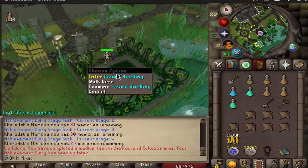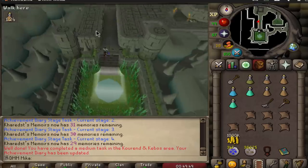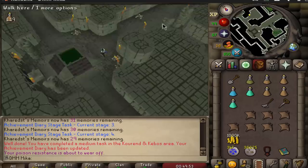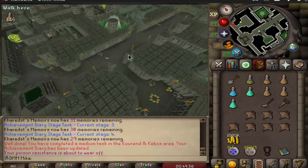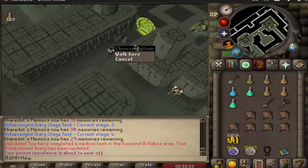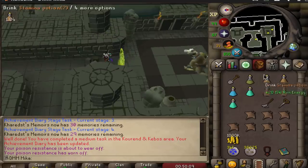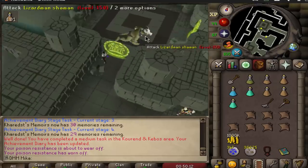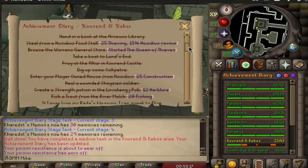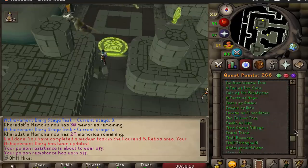Currently doing medium diaries on my Ironman, and we're gonna check out the new dungeon real quick. This new dungeon looks beautiful and will actually be amazing for me because I will get to farm for a Dragon Warhammer here. I will no longer need to be on task and no longer have to cannon — I can just chill in the room. I'm gonna knock two birds with one stone, kill Lizardmen, and it will count towards both the medium and hard tasks. I also finished both of the quests already, so that's pretty good.